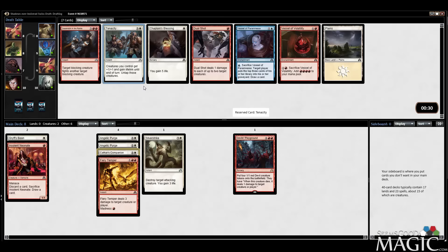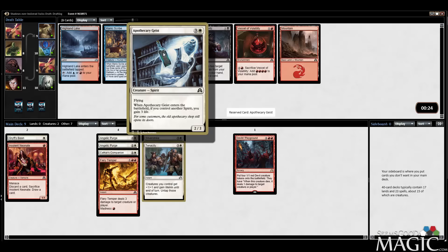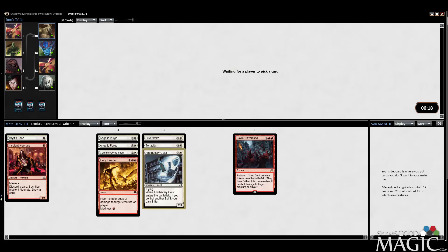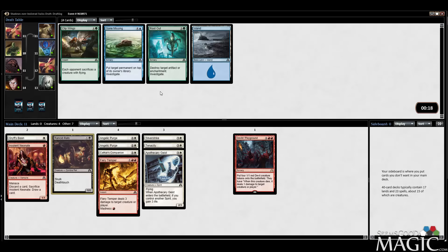Tenacity is pretty strong. We ended up with all the removal and none of the creatures. Here's another one — Rancid Rats is the best card remaining here. Maybe take it, maybe jump into black-white, though I've been doing that a lot. Clip Wings against us deals with an Apothecary Geist, maybe a Grifspoon. I guess why not — I don't even have any artifacts or enchantments right now.